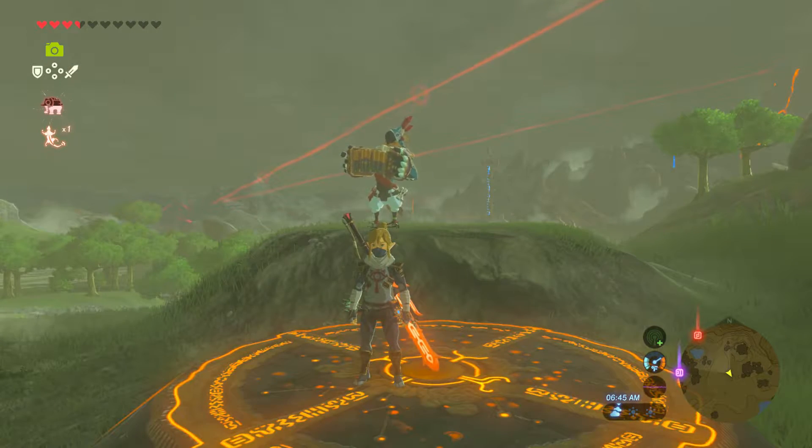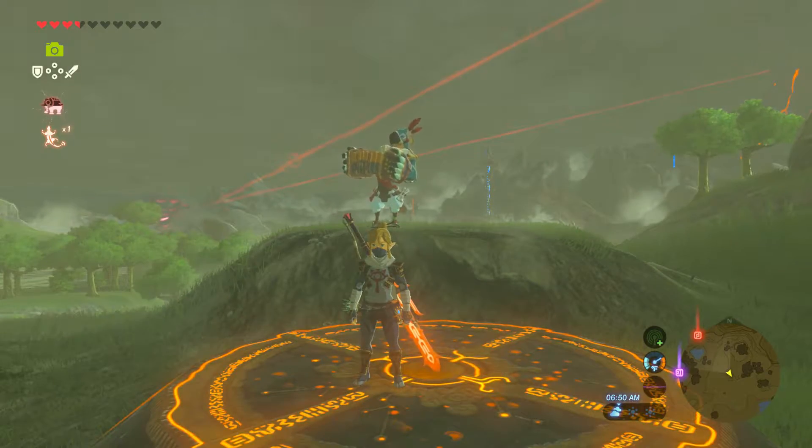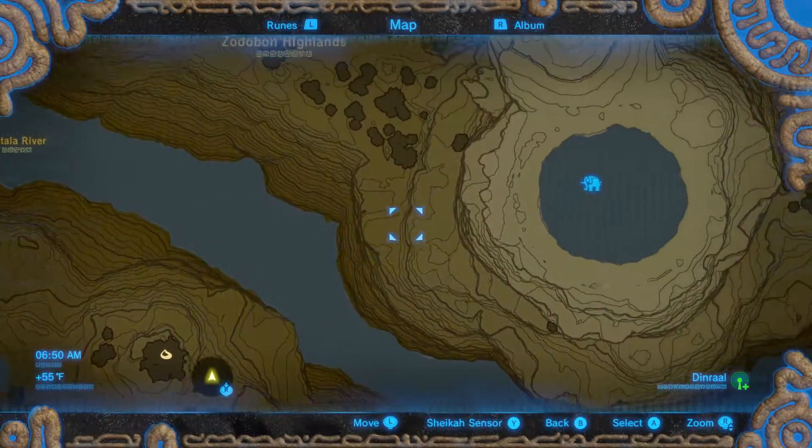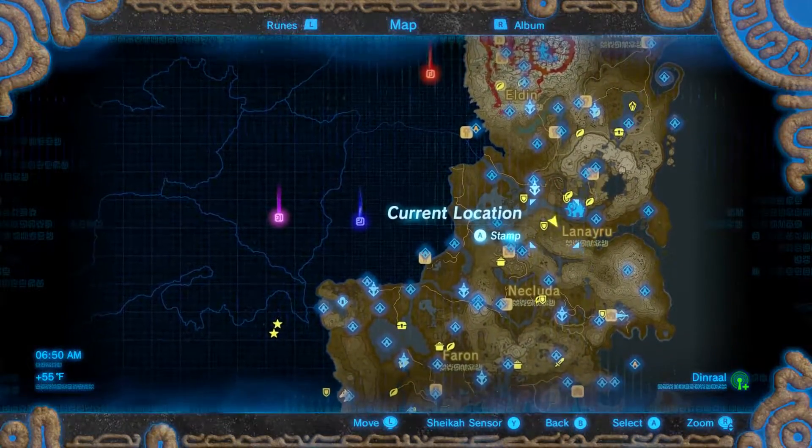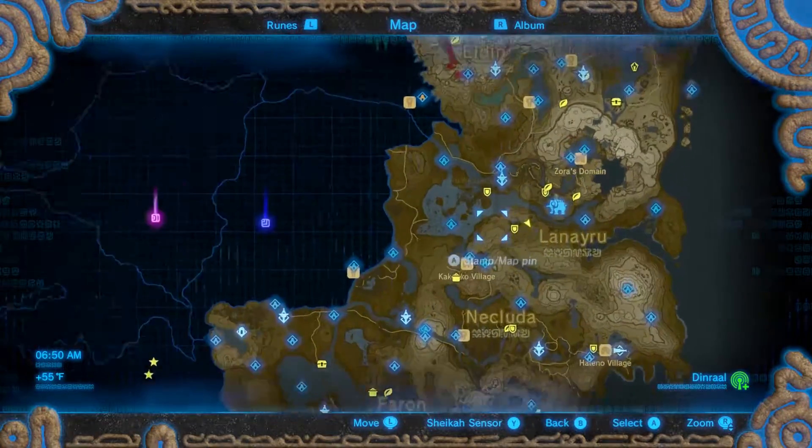It's Ken Gagney with the YouTube channel GameBit, here to show you the Mezzalo Shrine in The Legend of Zelda Breath of the Wild for the Nintendo Switch. It's located just southwest of the Divine Beast Vah Ruta in Zora's region — here it is in northeastern Hyrule, sort of central eastern actually.